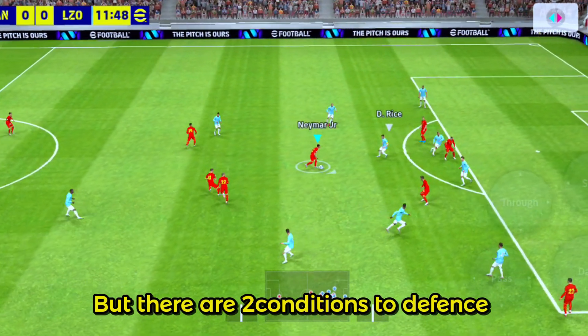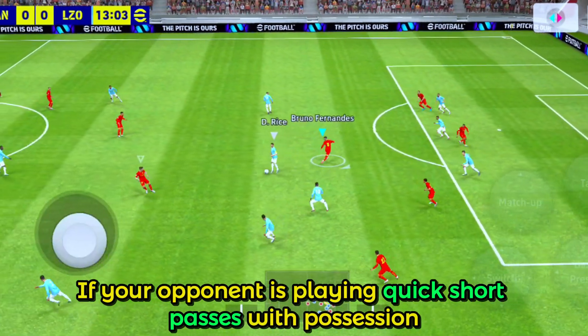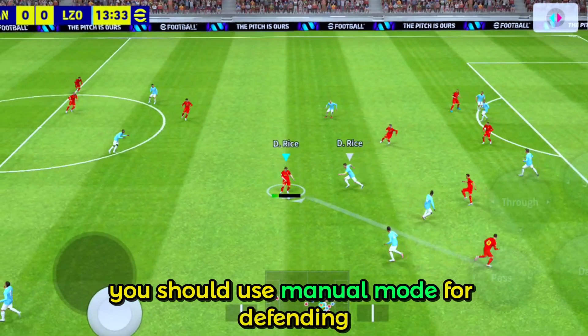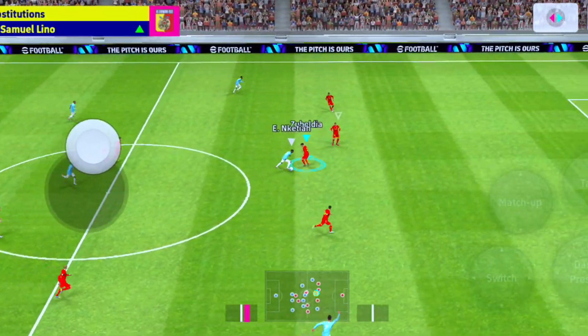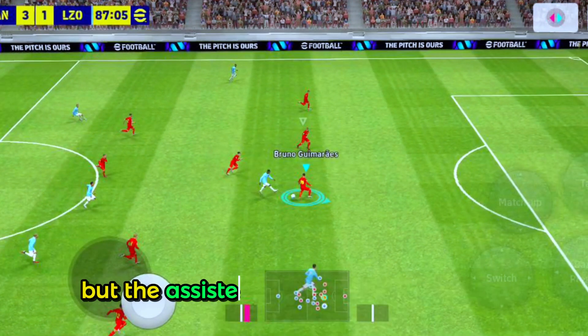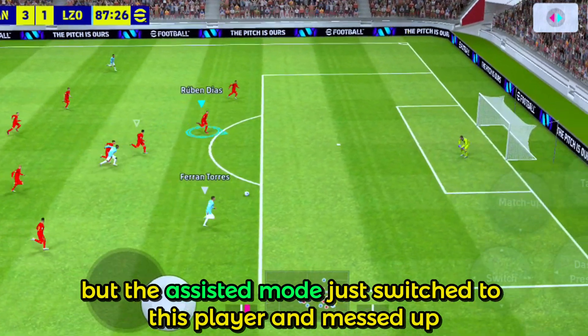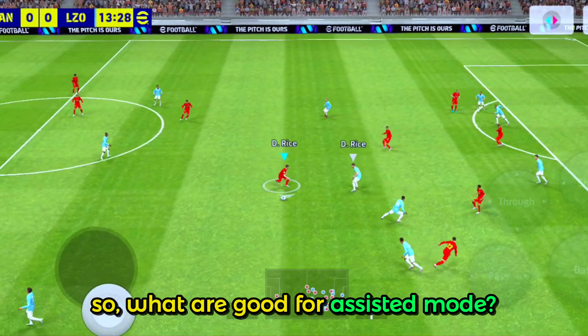The best reason is all players are always ready for defense, but there are two conditions to defense. If your opponent is playing quick short passes with possession, you should use manual mode for defending. Here I used assisted mode — if I had used manual mode, I might have cut out the second pass, but the assisted mode just switched to this player and messed up. So what is assisted mode good for?